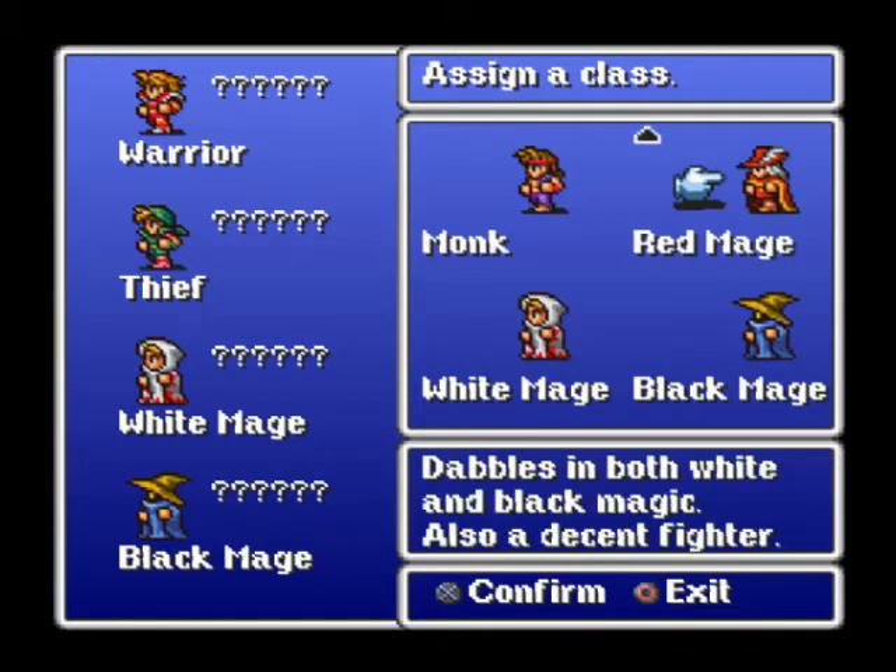Now on to the magic classes. Red Mage — he's the versatility guy. He can wield swords, armor, all kinds of weapons, and he can do both white and black magic. So he's a master of versatility — jack of all trades, master of none.